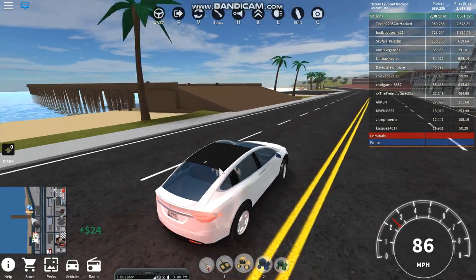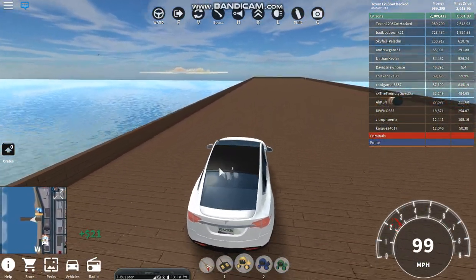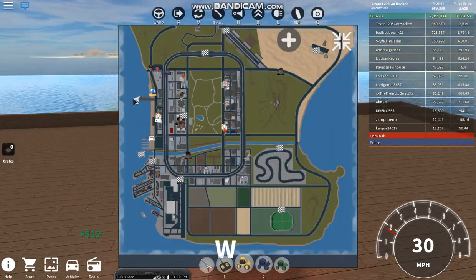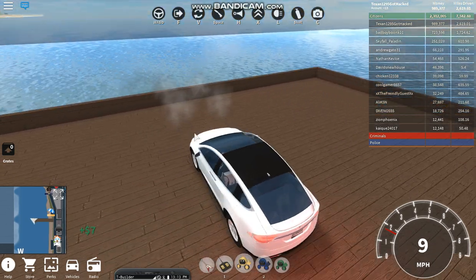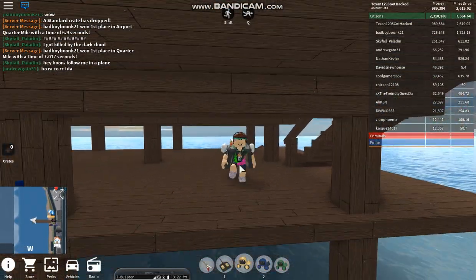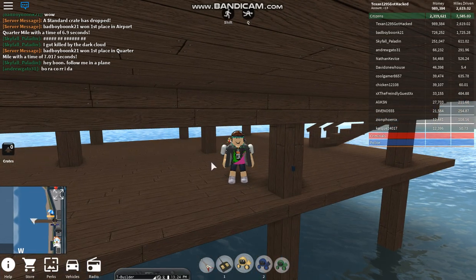We're about to find the blue button, which is at this large pier here, right here on the map. As you come down the stairs, go to this pillar right here — blue button. Right click it. It turns black.